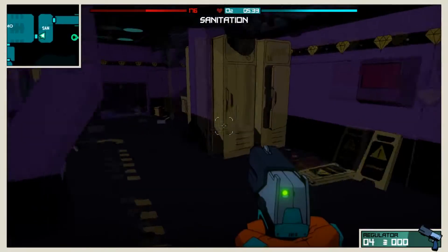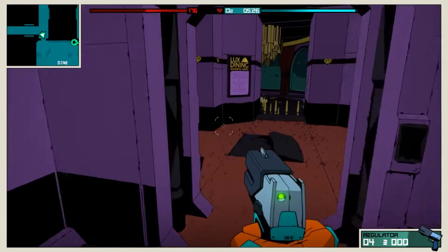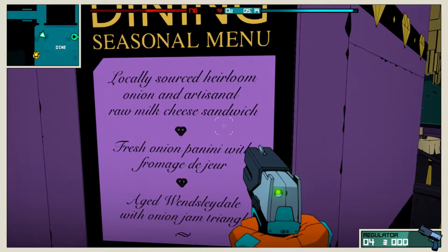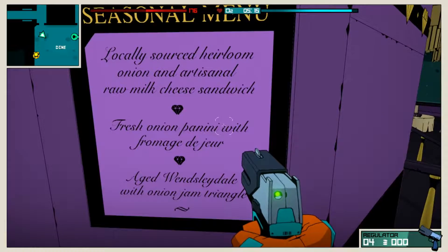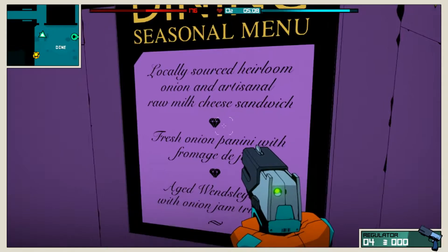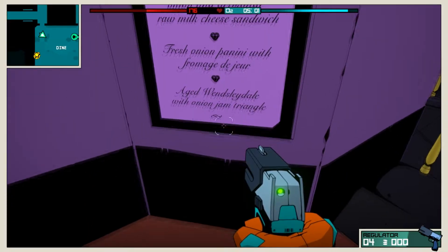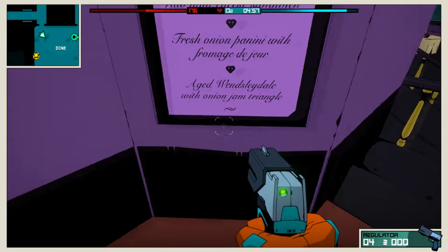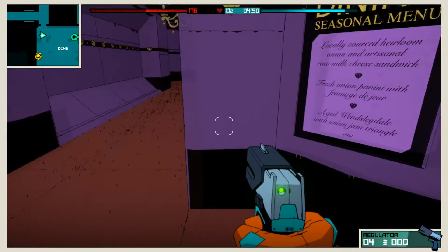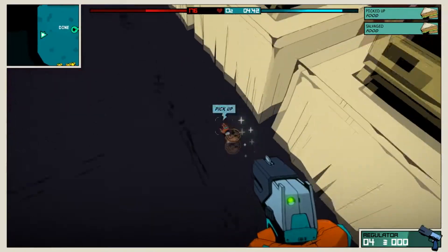What I'm worrying about right now is how much of this stuff is going to respawn. Can I close those portal things? I don't think I can — I've never seen any way to do it. Lux Dining, seasonal menu: locally sourced heirloom onion, an artisanal raw milk cheese sandwich, fresh onion panini with fromage du jour, and aged Wensleydale with onion jam triangle. These are ridiculously fancy sandwich names — at least that's what it reads like to me. It's just like a basic sandwich where they fancied up all the names.